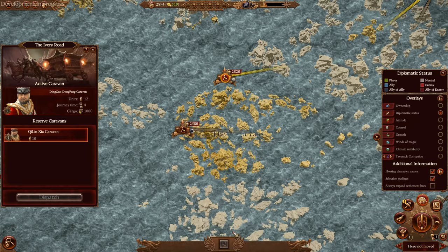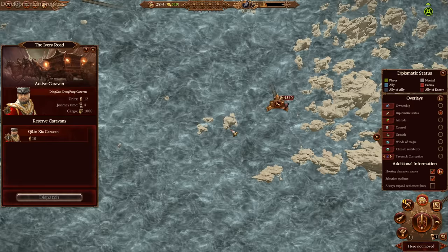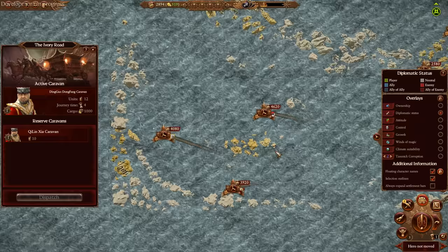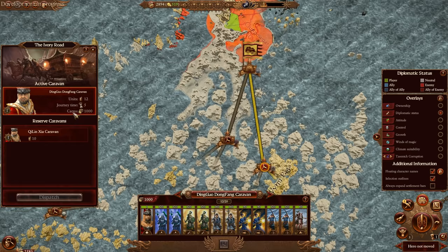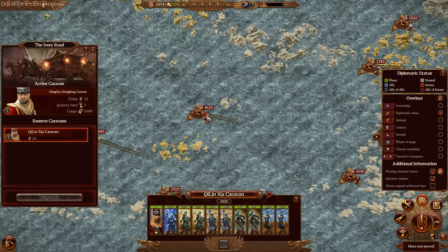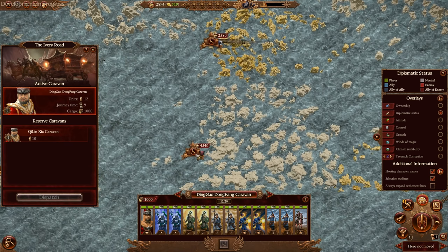You do have to occasionally fight battles when these caravans get sent out. We've got the Vampire Counts down in the south, and here's Reikland — you can sometimes get 4,000 in treasury. There is an interesting thing I've found: you are technically trespassing through their territory when trading. I haven't seen if you get bad relations from it yet, but it does allow the AI to intercept and attack you sometimes.